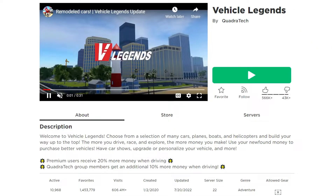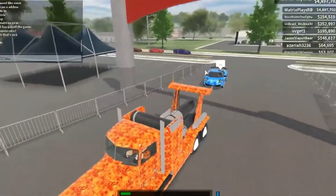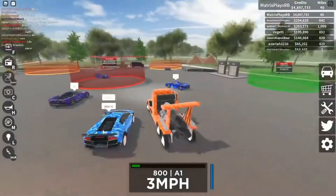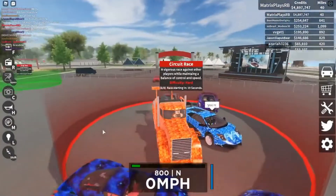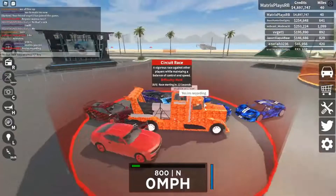Number 15: Vehicle Legends. Here you'll choose from a wide variety of vehicles including autos, aircraft, boats, and helicopters on your journey to being on top of the leaderboard. The more you drive, race, and discover new areas on the map, the more money you can make. You can also invest your newly earned money in a more capable automobile and upgrade the features of the one you presently own.